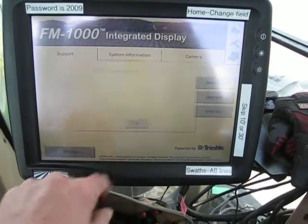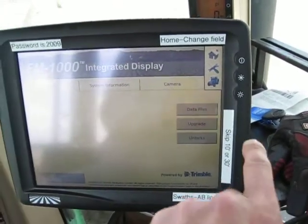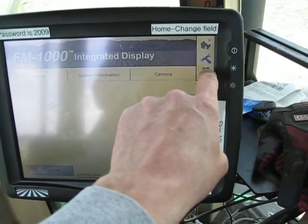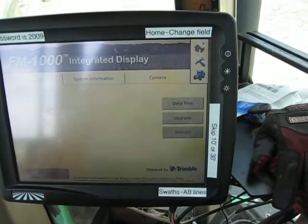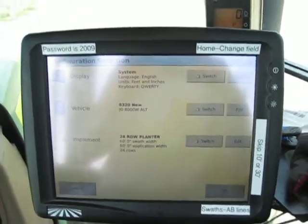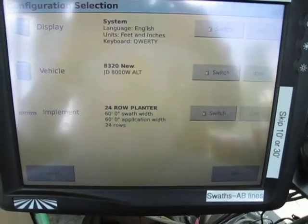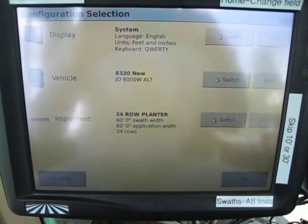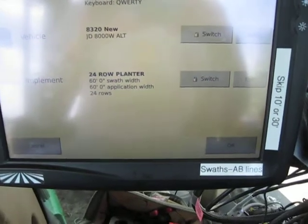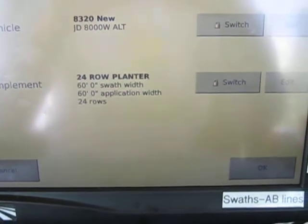Once in, to go to the run screen you'll press the tractor — this will take you to the steering system where you can pick your field, implement, and tractor. It will ask you what tractor you want to go with, and the only time it'll change is if you take it to another vehicle.